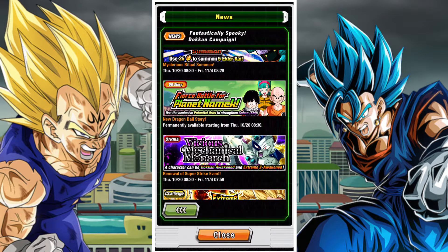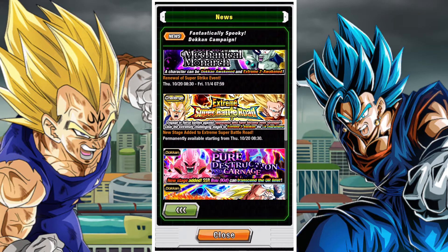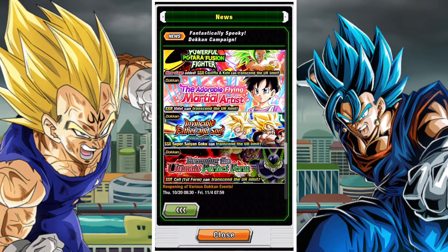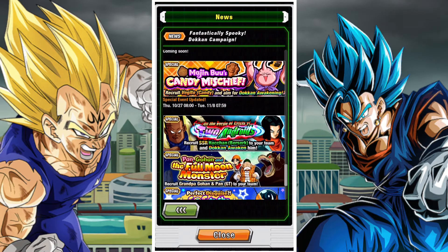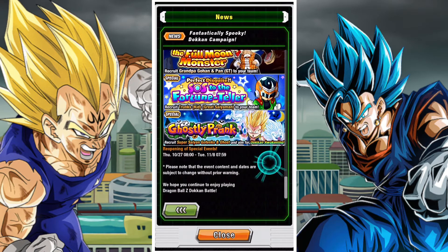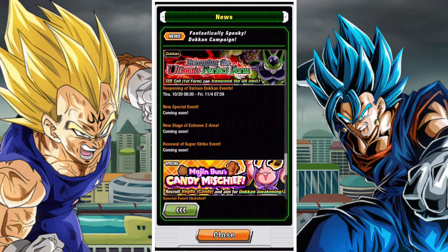We've got here a revamp of the story, which brings with it 18 stones. Super Strike reopening and revamp in Easy A, which is 21 stones. We've got a new Extreme Super Battle Road stage, which is six stones. There are some gaps — one is probably for Gamma 1 and Gamma 2, and the other is probably for the Halloween Extreme Z area. They'll probably update some of those units, and there's another Super Strike which will be opening up again.